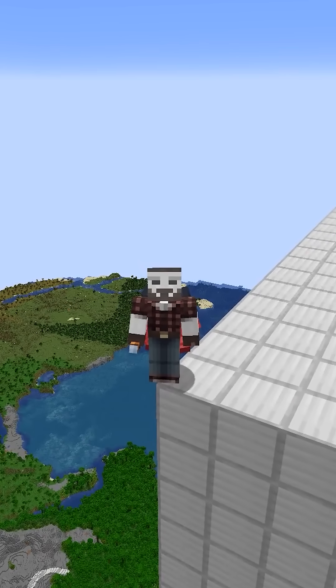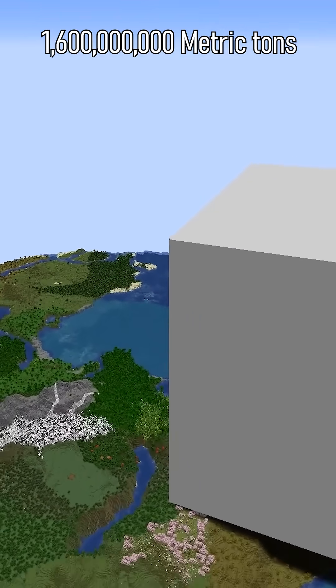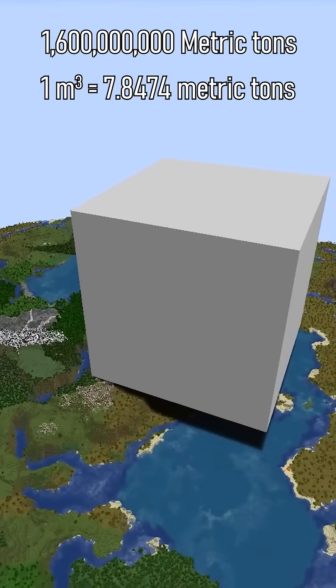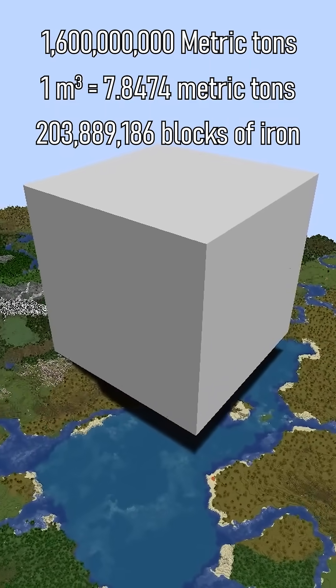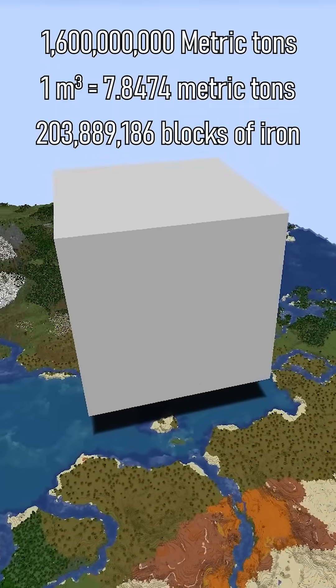How many iron farms does it take to equal all of Earth's mining? Last year, we mined 1.6 billion metric tons of real iron. One cubic meter of iron equals about 7.8 tons, which would equal a little under 204 million blocks, or a cube that is 588 blocks on a side.